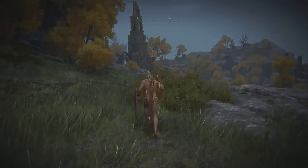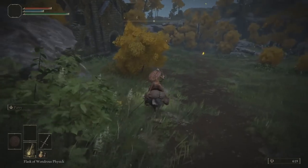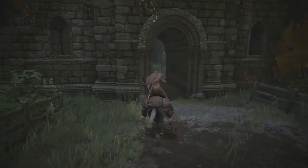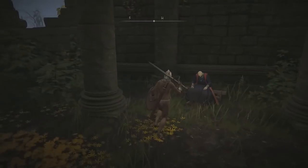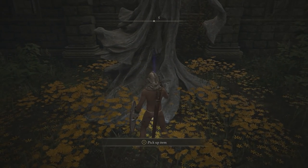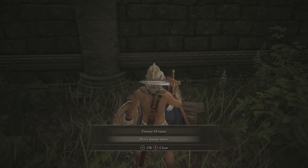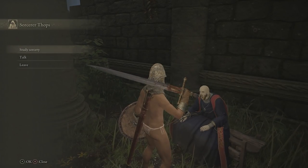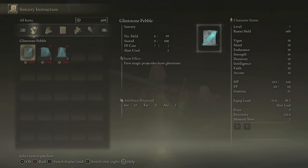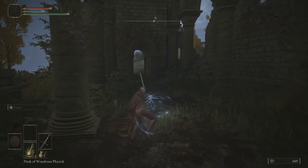Before we actually rest, enter this church. Inside you're going to see another weird statue and there's a person you can talk to. Pick up the item — it's another Sacred Tear. With this person, you can either donate runes — I'm just going to give 10. You can also study sorcery and buy Glintstone Pebble, Arc, and Starlight. But we're going to ignore that because I'm not actually using sorceries myself, at least for the time being.